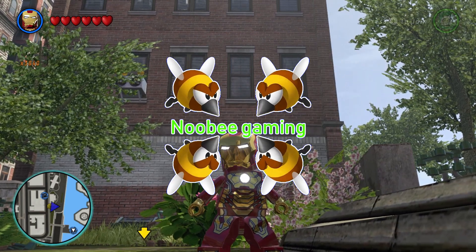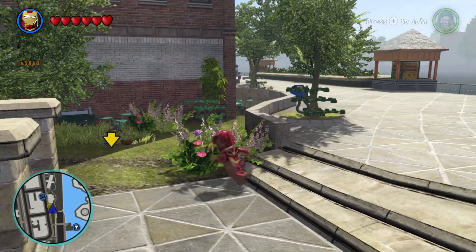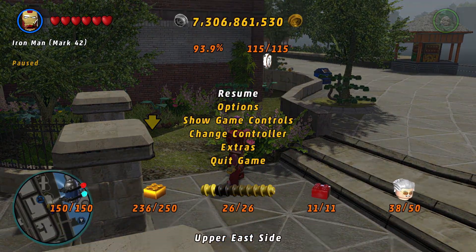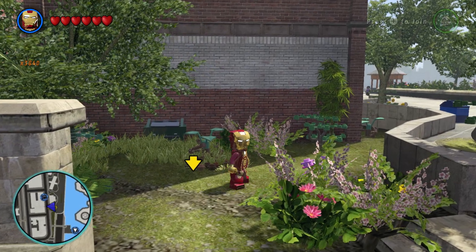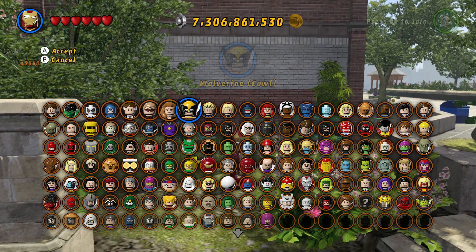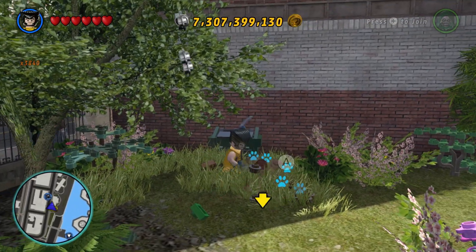Hello everyone, welcome back to another episode of LEGO Marvel Superheroes 100%. Today we are going to be going through the final episode — episode 27 — where we'll be gaining the last gold bricks and the final Stanley Imperials in a pretty quick session. We are currently at 150 minikits, 115 characters and vehicle tokens, 236 gold bricks, 26 stud bars, 38 Stanley Imperials, and at 93.9%.